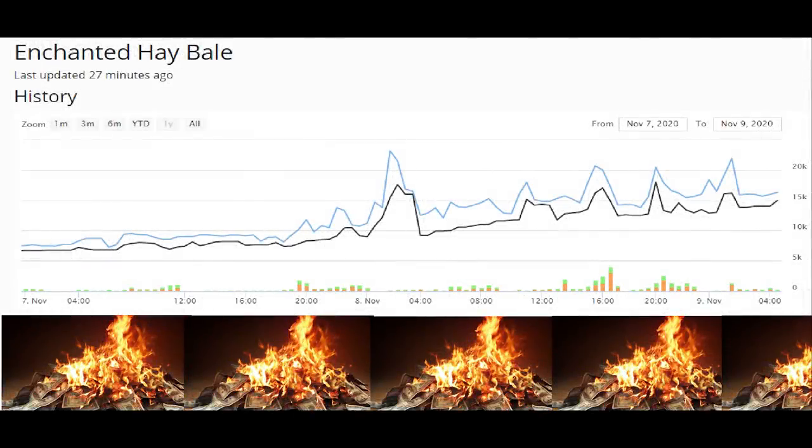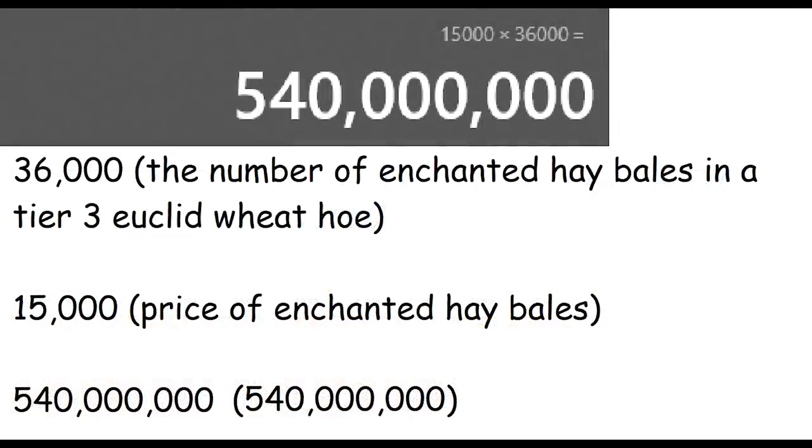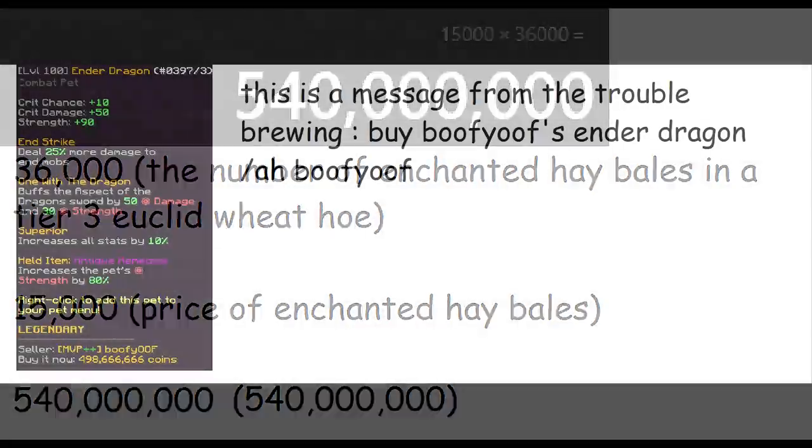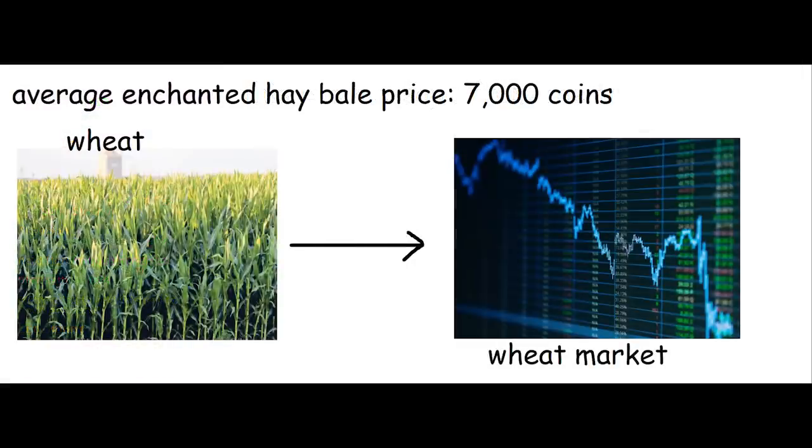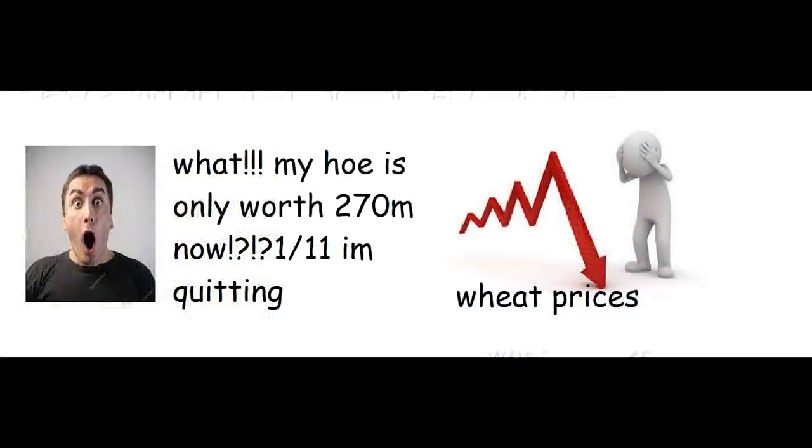So how do we know this costs 500 million coins as the title implies? Due to the price of enchanted hay bales spiking to 15,000 coins per block, 15,000 coins times 36,000 enchanted hay bales is 540 million coins. We can say this hoe is worth more than a level 100 legendary ender dragon. Due to the average price being 7,000 coins, we can expect supply from events to bring prices back to normal, making the hoe worth about 250 million coins.